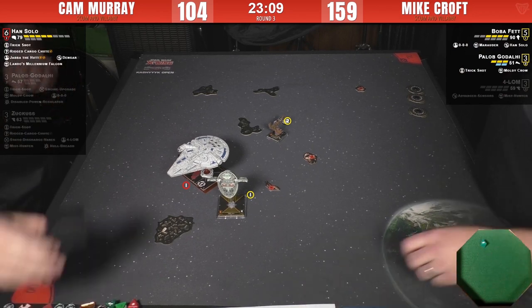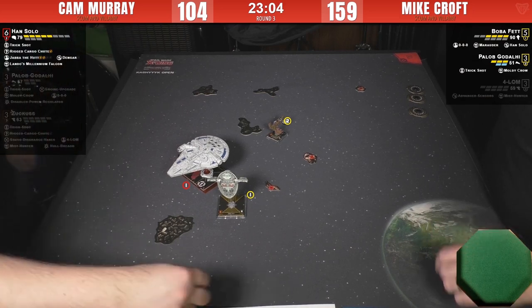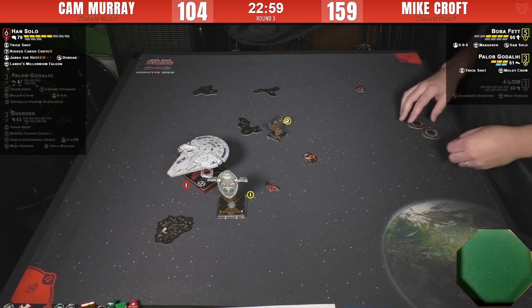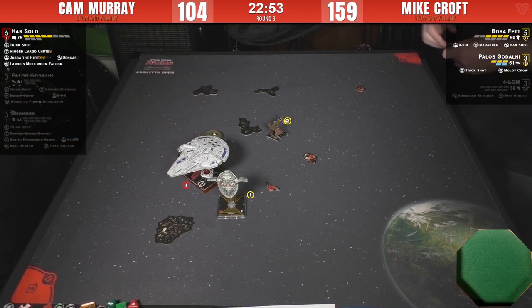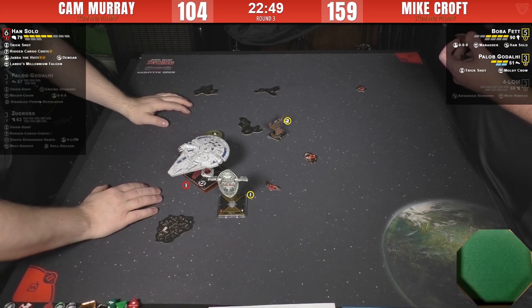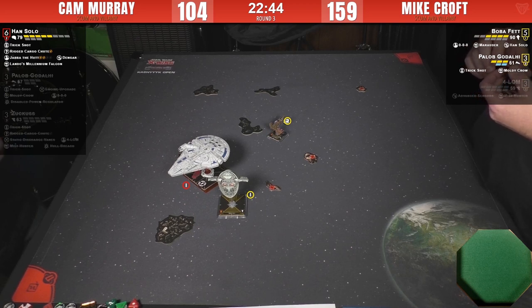Still the damage adds up — no damage is no damage, but he's getting there. He just got half points on Han as well — technically 40 points. The problem is if he goes one forward to clear his stress so he can rotate the arc, he can't drop debris. He really wants to drop debris onto Boba's face.